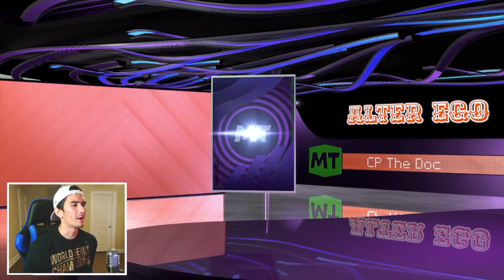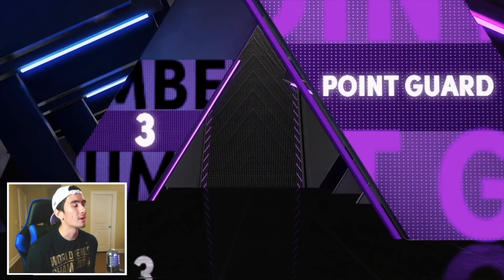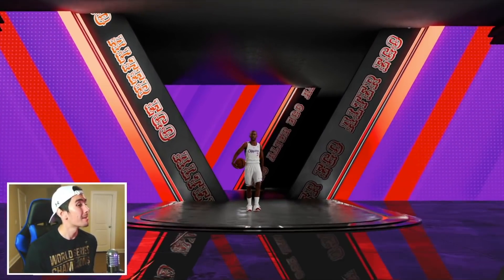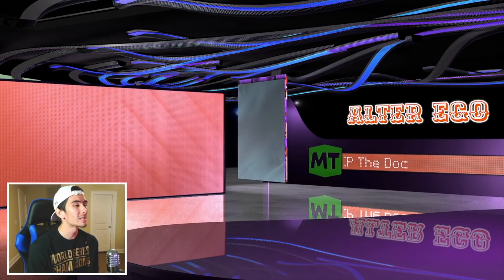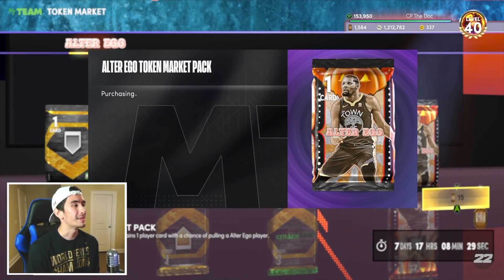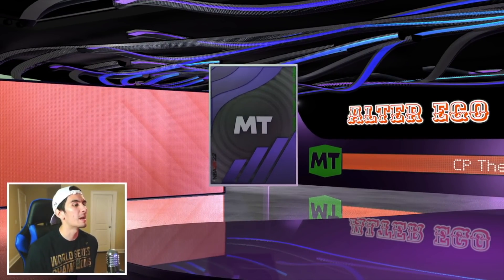Another Amethyst player - back-to-back Amethysts! Western Conference point guard, number three - Chris Paul! That's actually not a bad pull. This pack opening got off to a pretty bad start, but that's four Amethysts now, and Chris Paul's not a bad pull. It's like the more packs you open, the better your luck gets, so let's see if we can eventually get a Diamond or a Pink Diamond.